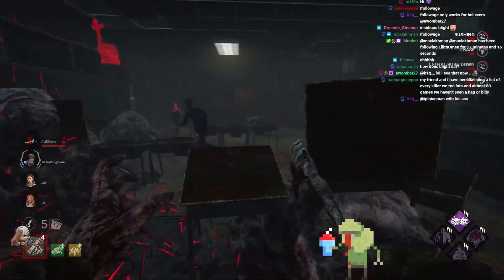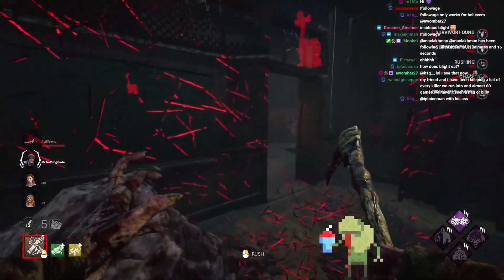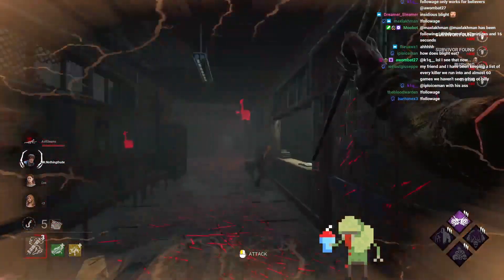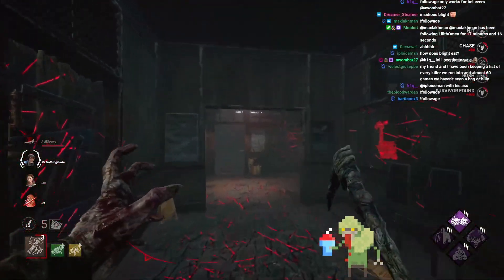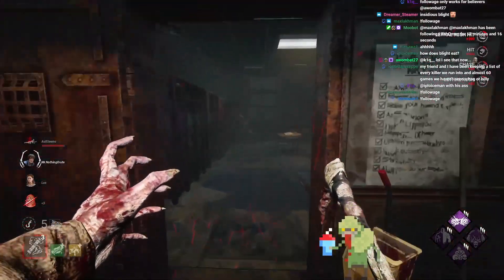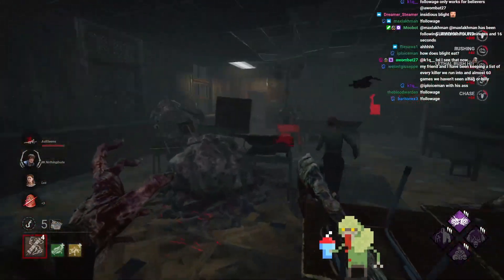We have two survivors in here, so I probably want to split the pressure and get some injuries going. 90 degree single frame flick there. Now we go back for the Ace. Has she got a med kit? And she was AFK? What is this game?